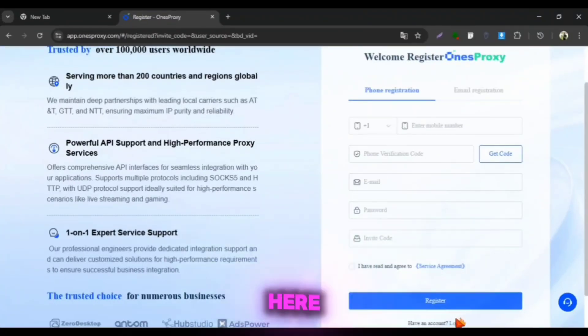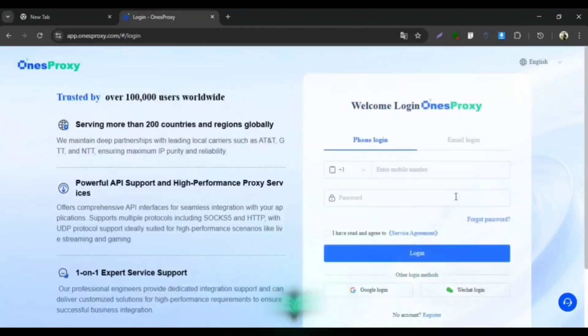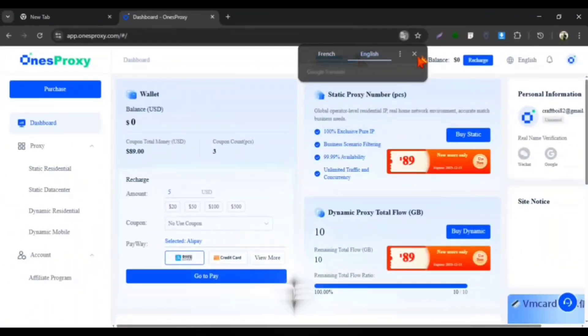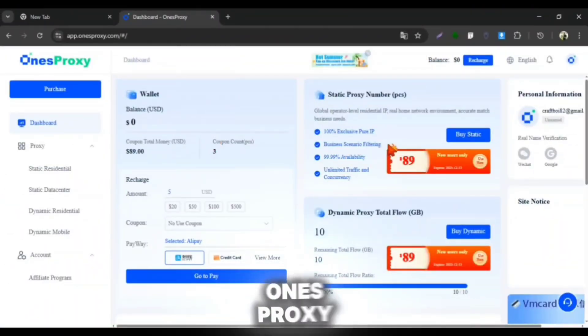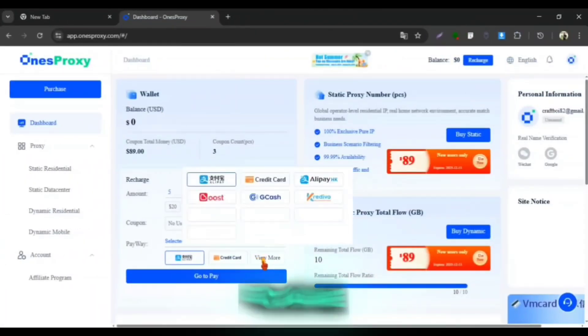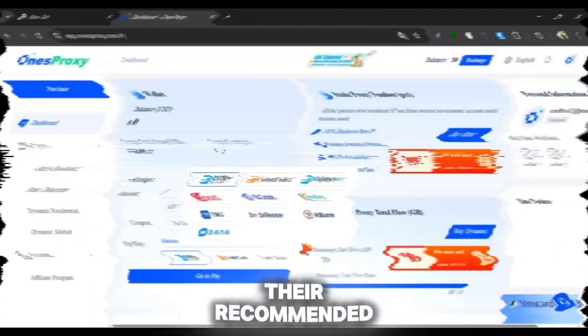First, we need to create an account here. We can easily register an account using our phone number or email. Then you will get landed to the main dashboard of One's Proxy. For the first time, we can get some free trial usage of their proxies, but I'm gonna buy a dynamic proxy here just to show you how stable it is to use in Magic Core Cloud Game. We can top up our balance by their recommended payment methods.